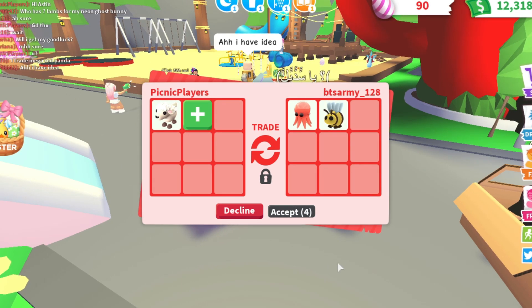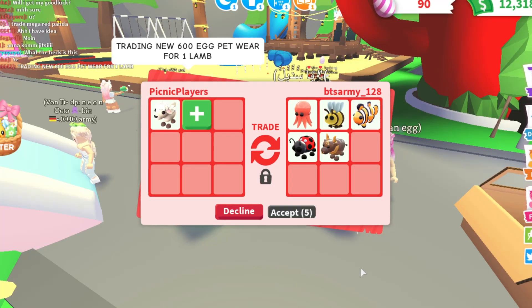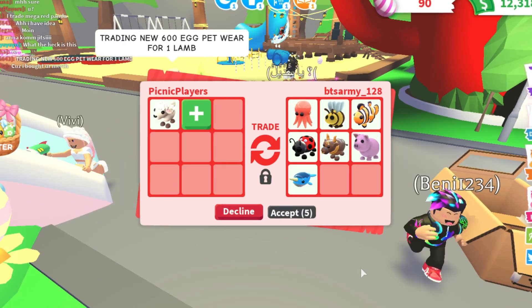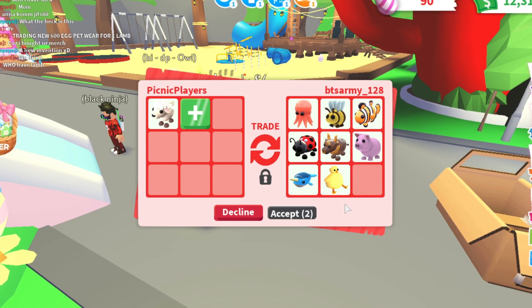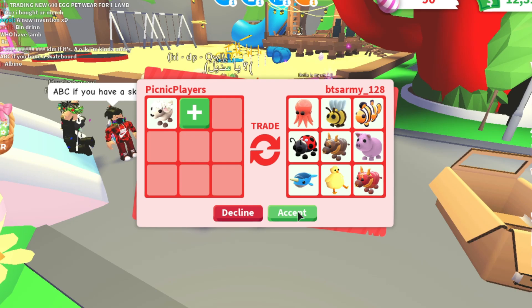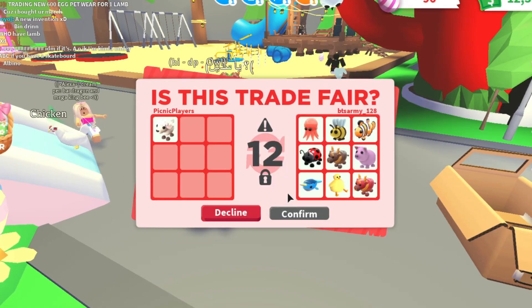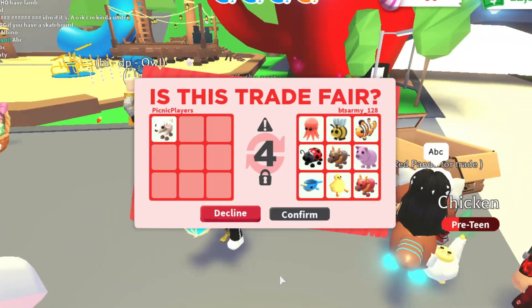Check this out - no way! I'm getting an octopus, a bee, a clownfish, a ladybug, a pig - they've just added a pig in as well - a narwhal, an ox, and that's the chick hat from the new petware as well. That's a super trade! Amazing - BTS army there, thank you very much, that's absolutely cool.